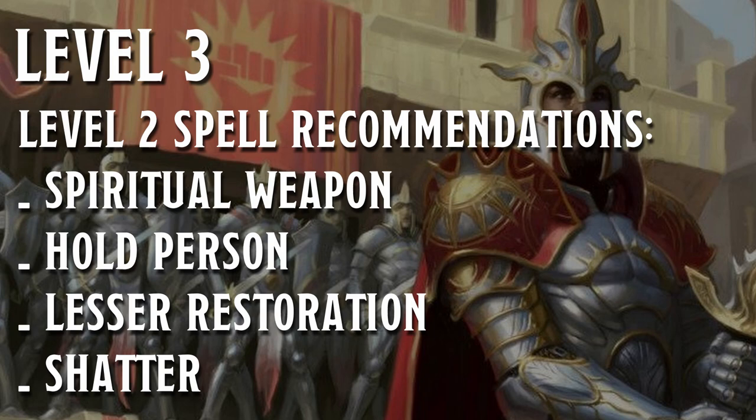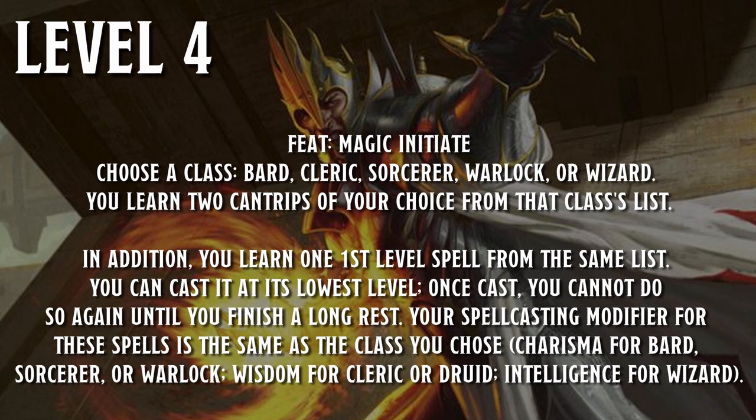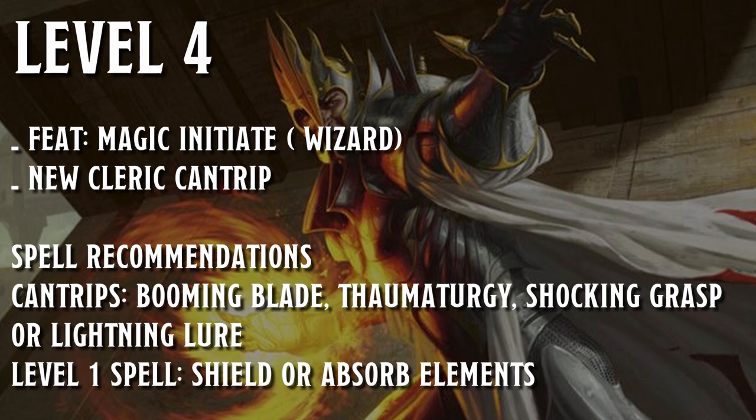At level three we get access to level two spells. My recommendations are spiritual weapon, hold person, lesser restoration, and shatter. With the assumption feats are available, at level four pick up the Magic Initiate feat and choose wizard. From the wizard spell list pick up the Booming Blade cantrip as it pairs with your Destructive Wrath ability. The other wizard cantrip is free to choose. The spell to pick up with the feat would be either shield or absorb elements, to either boost your defensive ability or add extra elemental damage to your attacks. Both are super flavorful and don't rely on your intelligence for casting. Clerics also get access to another cantrip at this level, and that one is also free to choose.